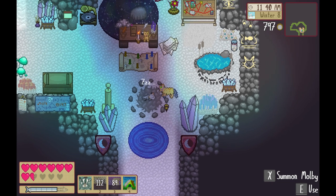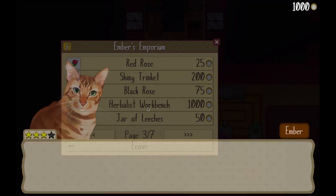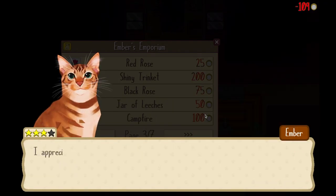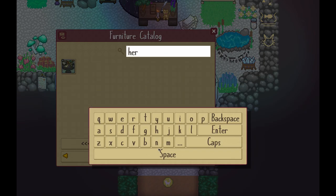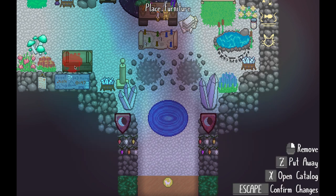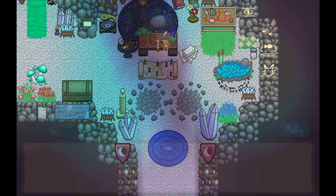One small thing that I couldn't include in the last video was the Herbalist's table for your den, as you can't unlock it until year two. So I reached that point on my own playtime and bought it from Ember. Definitely a nice little quality of life thing. I'm always running out of health stuff, especially in the winter, so hopefully this will help out a bit.